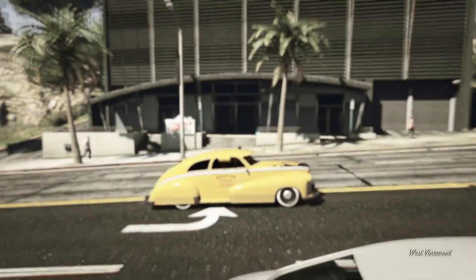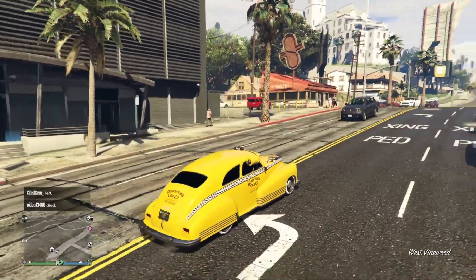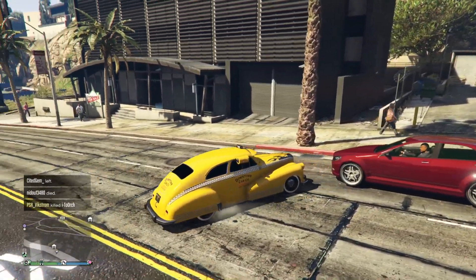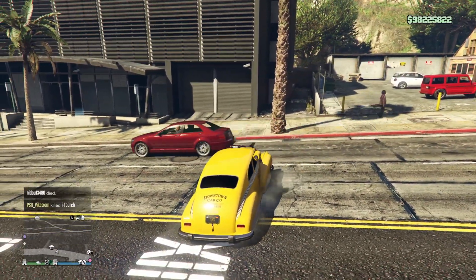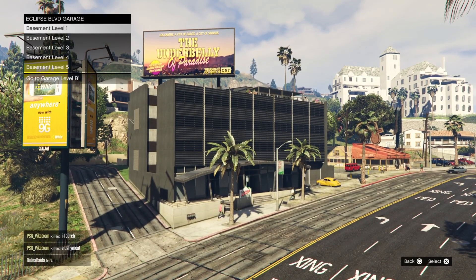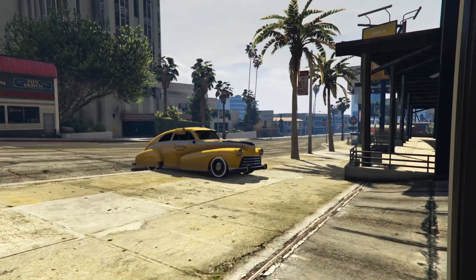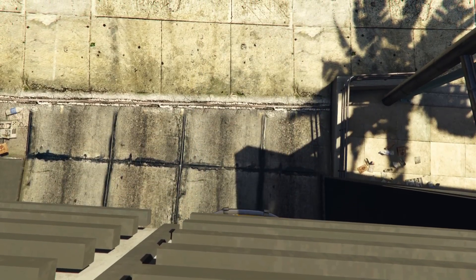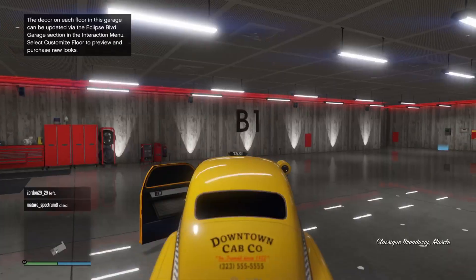The garage itself is over here on Eclipse Boulevard. To access it you don't have to go to the back — just at the front you can see there are two garage doors. When you try to park a car in there you will get the option between the five different basement levels, something similar to what we have for the CEO office, nightclub, or arena garages.